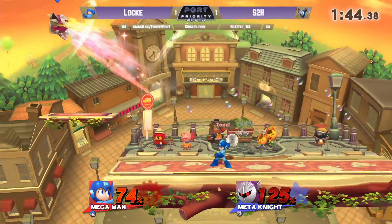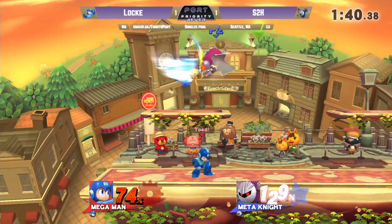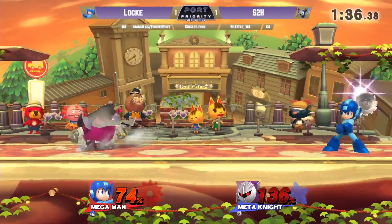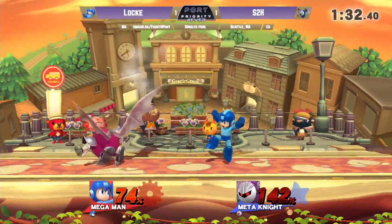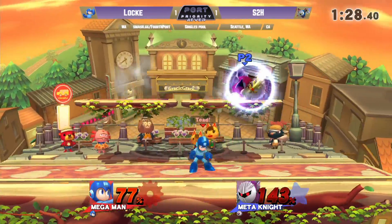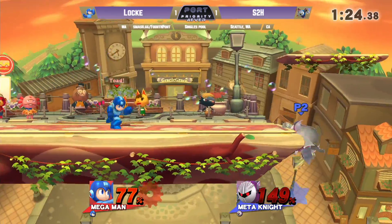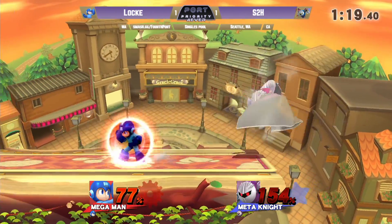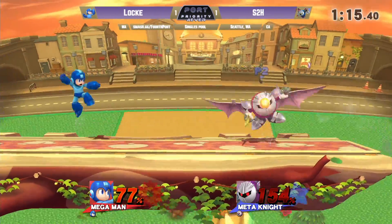Back here — what's he going to get off this? Back throw. What's he going to get? Up airs? Oh, up air — doesn't get the sweet spot, just falling out of it right there. I think one more back throw ought to do it. Stops the Dimensional Cape. That was a really good DI on reaction from Locke. S2H just trying his best to work his way in. One grab from Locke and it's over.